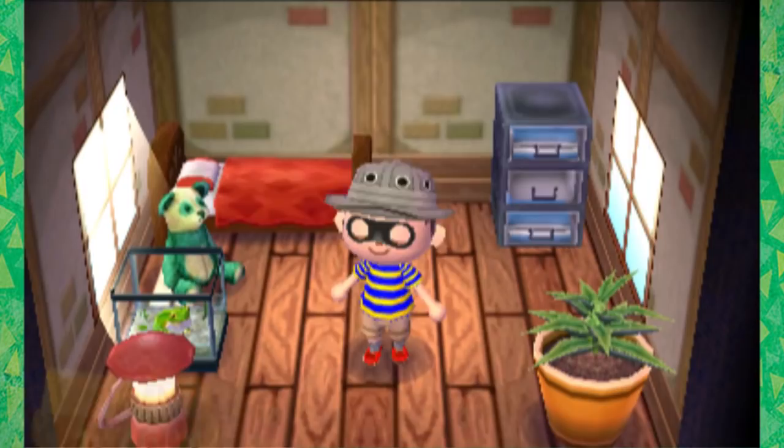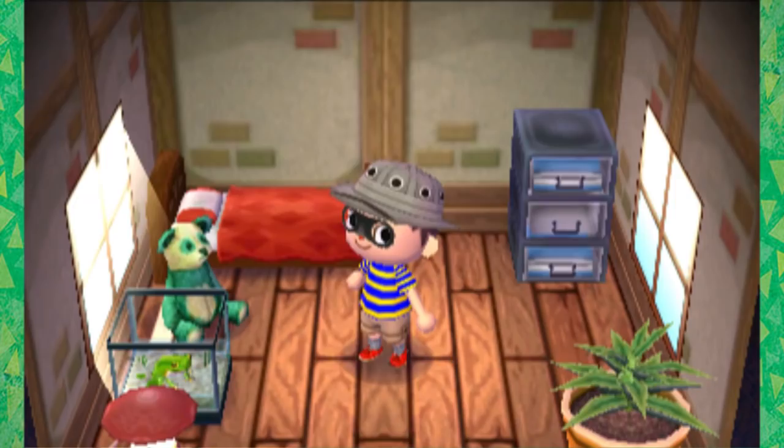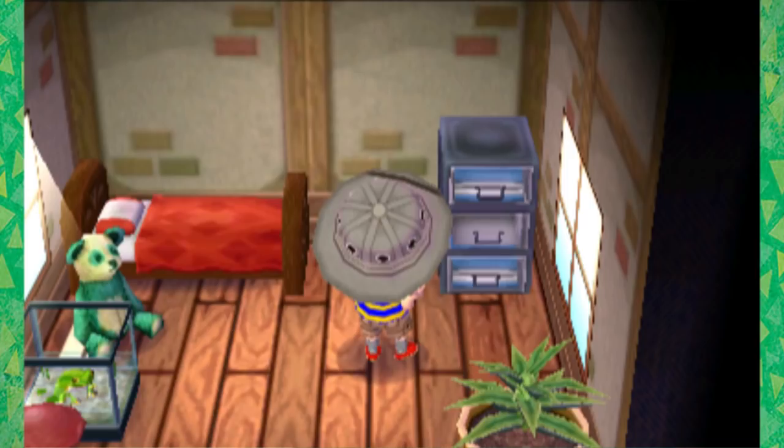Hey guys, it's AdamAKSwimmingBird and welcome back for another Animal Crossing New Leaf. I'm in my house in my new Explorer's clothes — I have an Explorer's hat and Explorer's pants that I got. So I'm ready to explore the city, but first I wanted to plop down this Yoshi egg I got in the last episode. I forgot to show you guys.